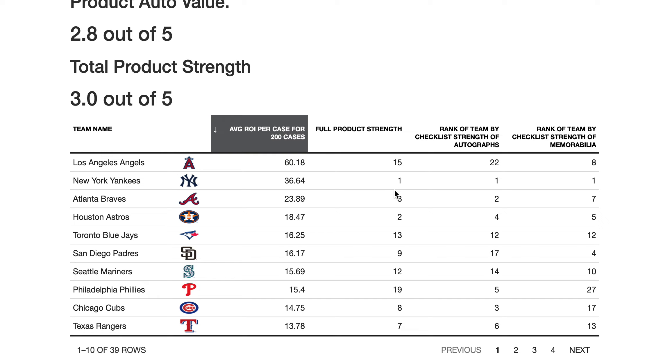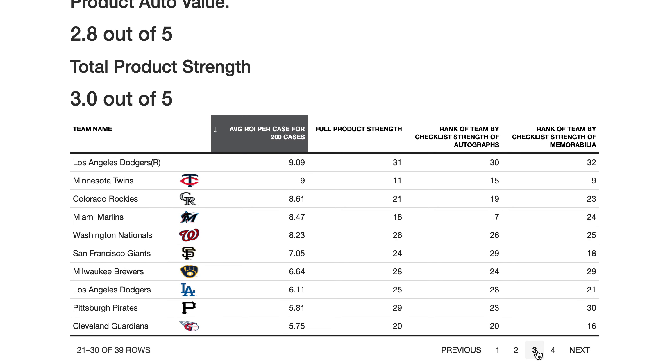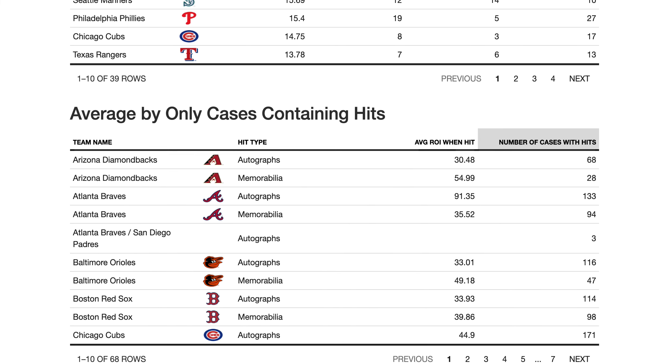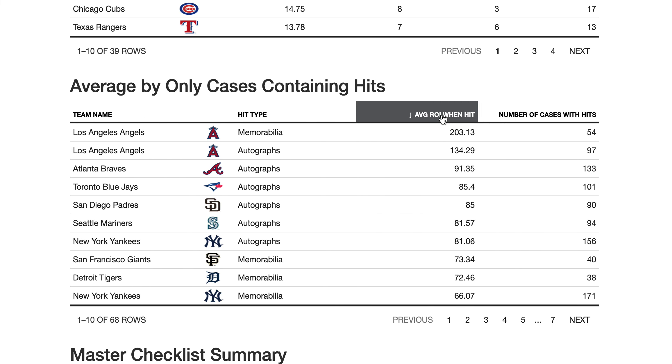I'm going to sort by average ROI, and remember this is over 200 cases. The next table will tell you how many cases I hit those teams in. There's one through ten and eleven through twenty — take screenshots and use this when you make purchases. This is average ROI over 200 cases. There are all of them.